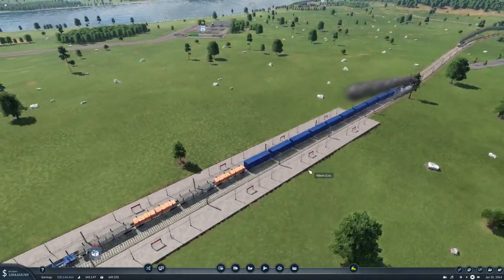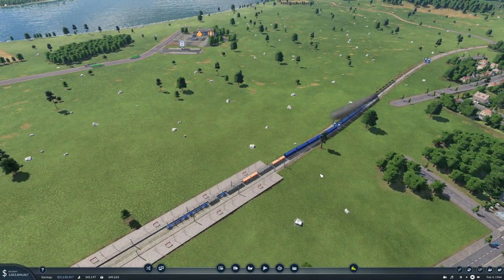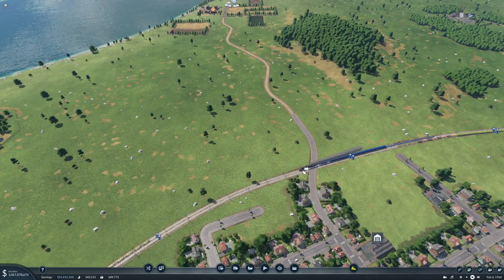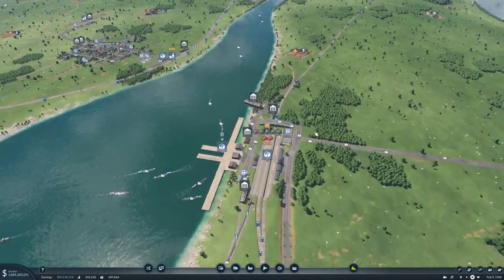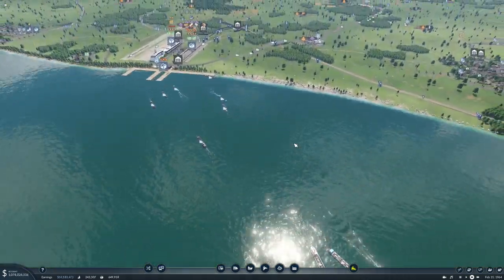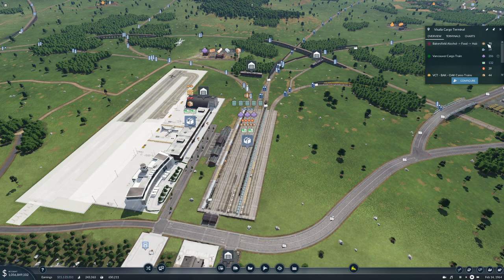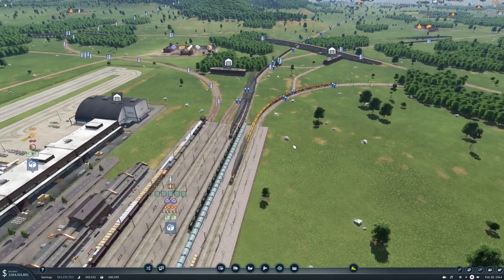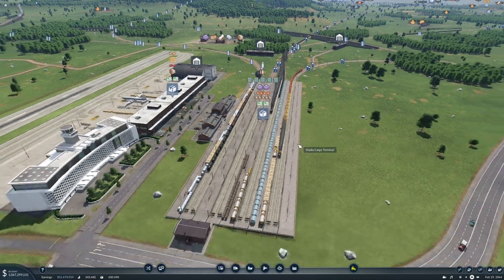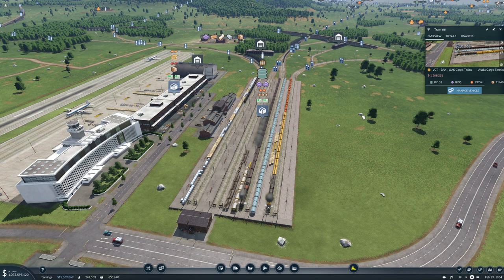There's some construction material as well. Do you carry alcohol yet? We must have some alcohol down here or over here - yeah, there's 70 alcohol sitting here. We're picking up lots of stuff: some fuel, some goods, some mail.